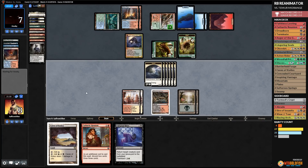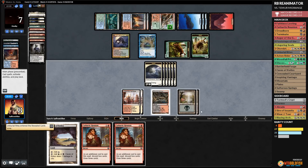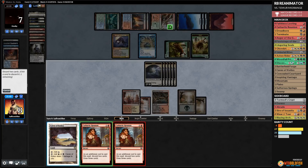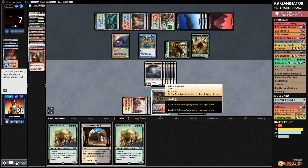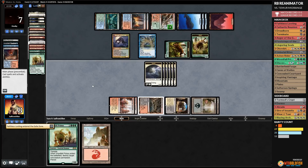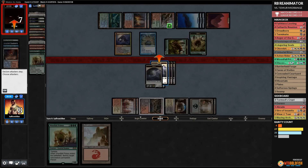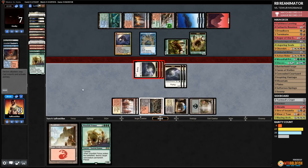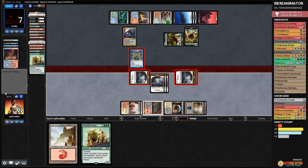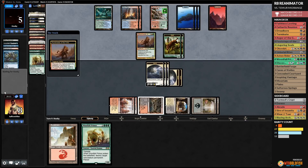Opponent cracks Scalding Tarn, plays Vendilion Clique, takes our Unburial Rites. We cast Cathartic Reunion, discarding, but our deck betrays us and we don't find what we need. We go to four life, need to take four, and our spirits chump block. Huntmaster flips again and we're dead. What a way to lose — we were so close, but Vendilion Clique pulling our Unburial Rites at the critical moment sealed it.